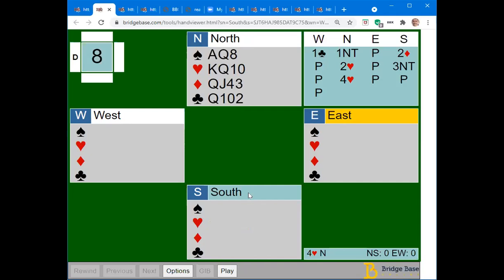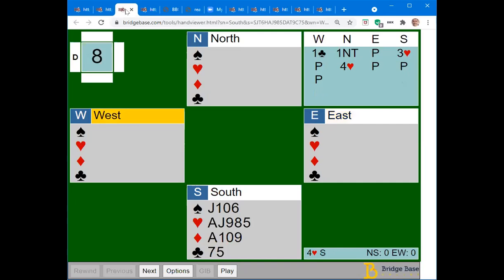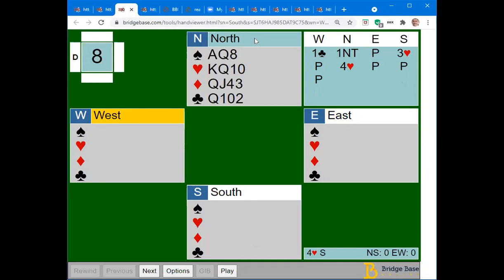Now, what happens if you don't play transfers with an intervening one no-trump overcall? The next slide shows how you would bid it without transfers. You would jump to three hearts, saying to your partner: I've got enough points for game opposite a 15 to 17 one no-trump overcall and I've got exactly five hearts. Your partner has three-card support and would go to four hearts; with only a doubleton they would have gone to three no-trump, so you'd end up in the same contract either way.